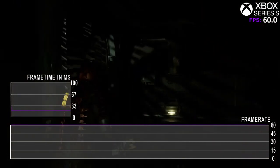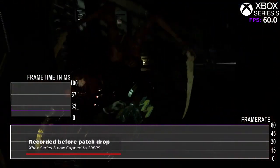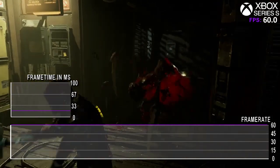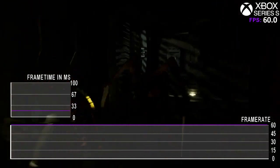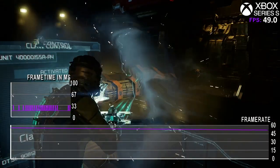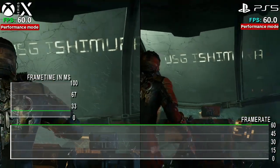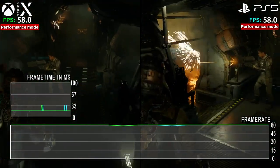I suspect there's not a great deal that can or needs to be done for the Xbox Series S version, aside from maybe adding in a 30 FPS cap — that would be probably 100% locked. Right now, the unlocked FPS is the best option for all, and though it's far from perfect on the Series S, it doesn't ruin it.